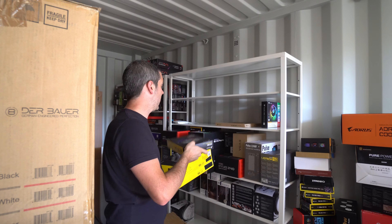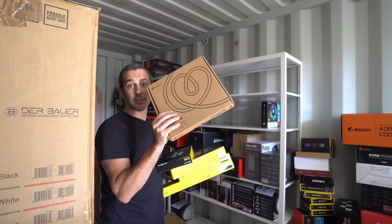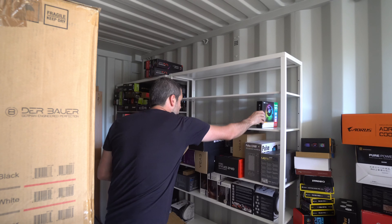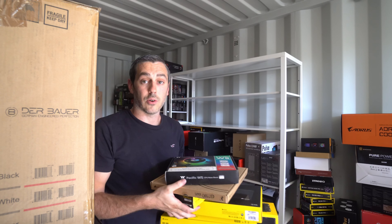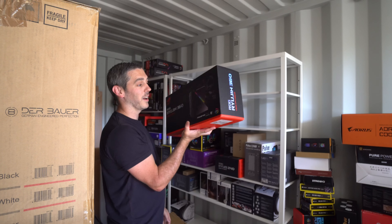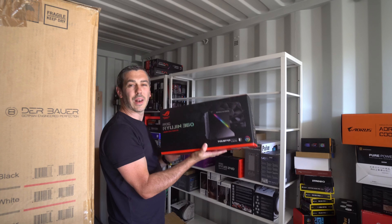For anyone who doesn't know, Corsair this year bought out their own water cooling line. They've got the XG7 which is their GPU block, different size radiators, CPU blocks for AMD and Intel, and they do fittings and everything for hard line as well as soft line tubing. So if you're looking at custom looping you've got quite a few choices these days - Thermaltake, EK, Bitspower, and now Corsair.